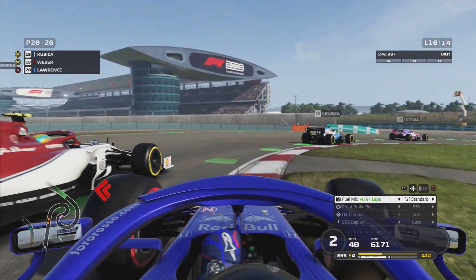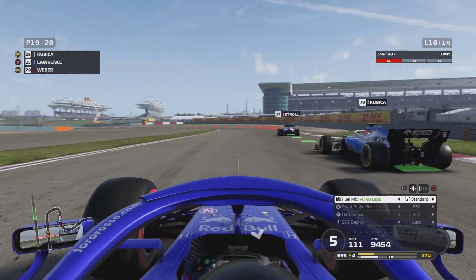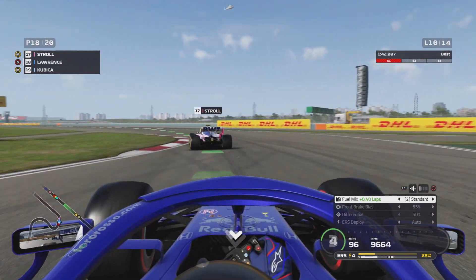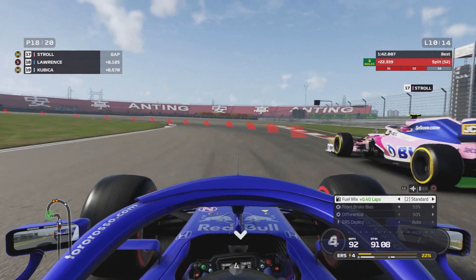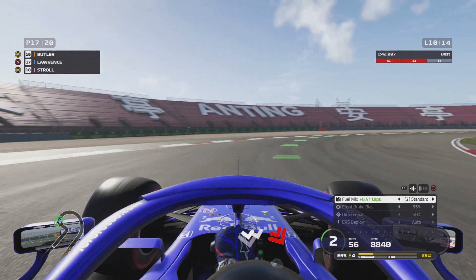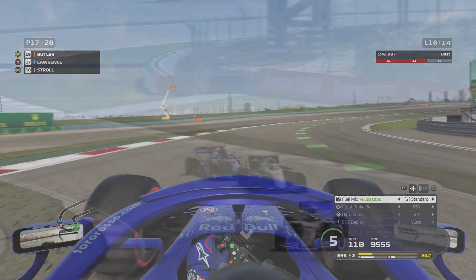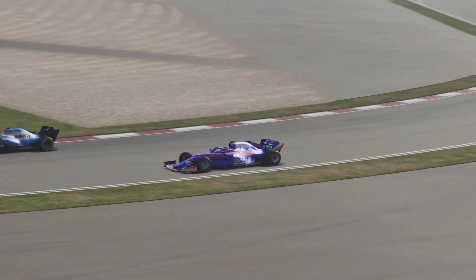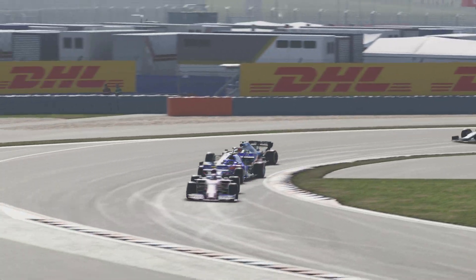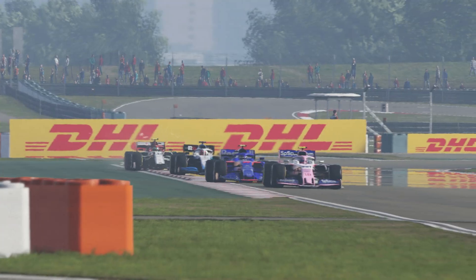We get past Robert Kubica fairly easily — he's not doing well in his Williams. Then we get past Lance Stroll too. The fresh soft tires are so much better than the old mediums — our car is faring much better. Looking at the replay: simple passes on the inside for both Kubica and Stroll.